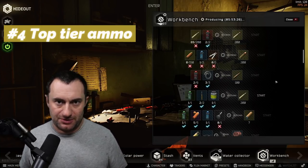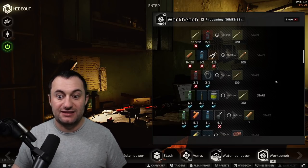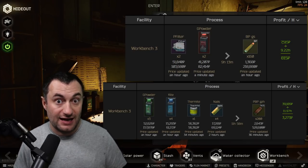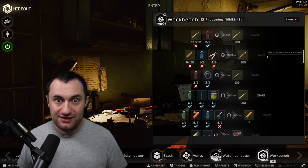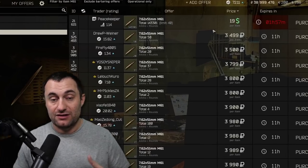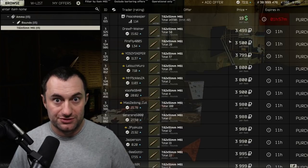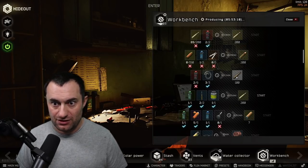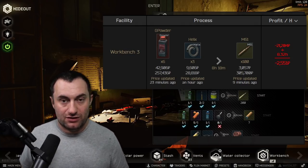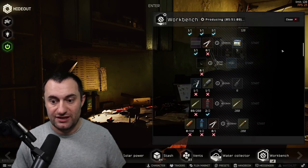Number four — maybe a little controversial — is not one item but a group: the top-tier ammos in the game. Almost all are on the level-three workbench. They give you access to things like M61, M995, SPP, BP, and PBP — the 7N31, the high-end 9mm ammo. This is important because many of these are capped at traders. M61, for example, requires Wet Job Part 6 done to unlock at trader, and you're paying $19 a round — about 2,100-2,200 rubles. On the market it's way more expensive. You can craft it for roughly 2,800 to 3,000 per round, but the real value is access — you can craft 100 overnight and run M61 for the next few days.